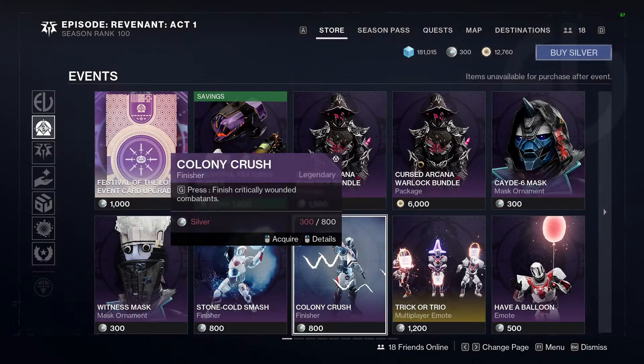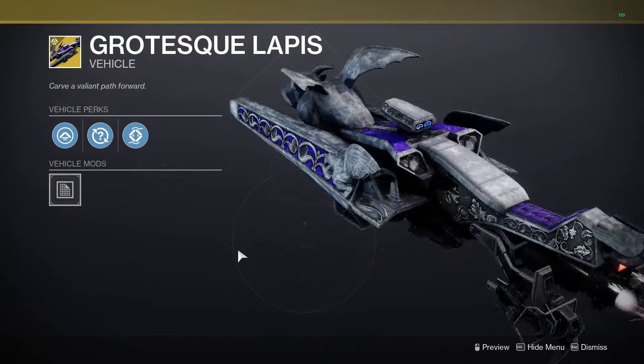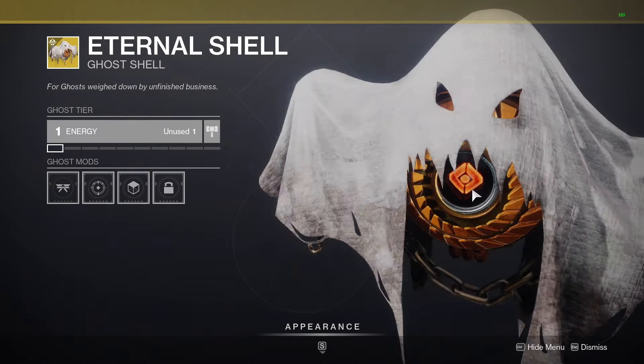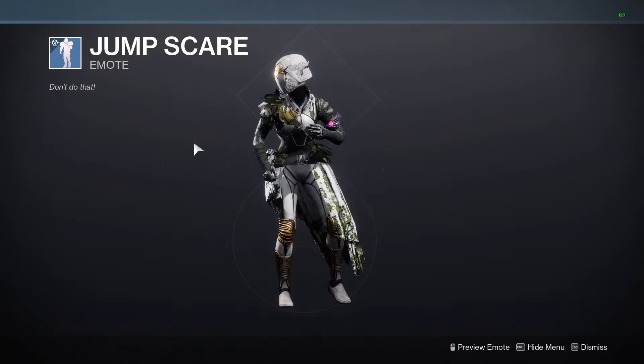Moving into the Bright Dust section — we have the Parasite ornament, we have the sparrow which looks pretty cool, we have the Wretched Bow as well. What else do we have — the Eternal Shell. If you want your ghost to be a little spooky, get that. We have the Jump Scare emote.